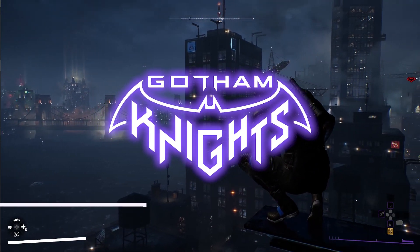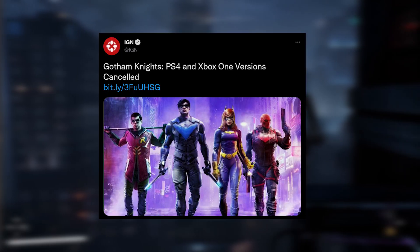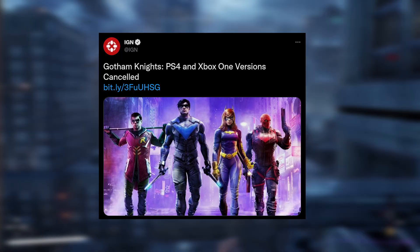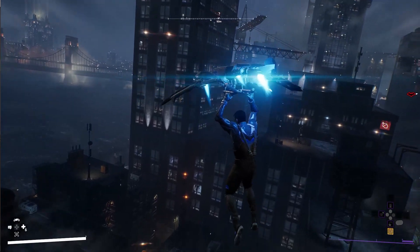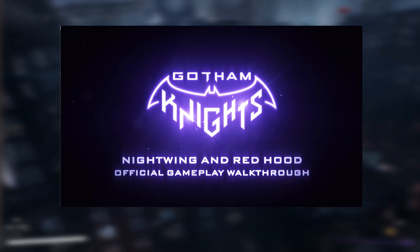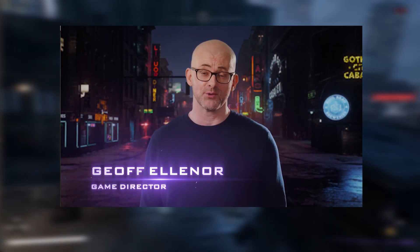After over 6 months away, Gotham Knights burst back onto the scene last week in a big way. It brought some major news like the fact that the last gen versions of the game have been officially scrapped, that pre-orders are now open, and most importantly we finally got to see what two of our playable characters, Nightwing and Red Hood, look like in-game thanks to a 13 minute demo narrated by the game director.